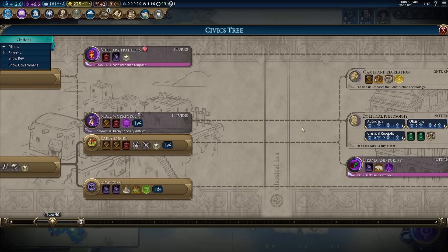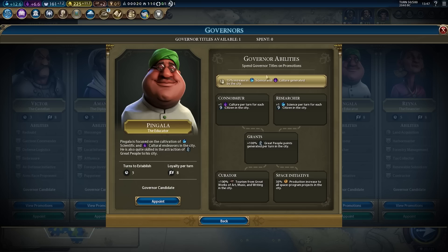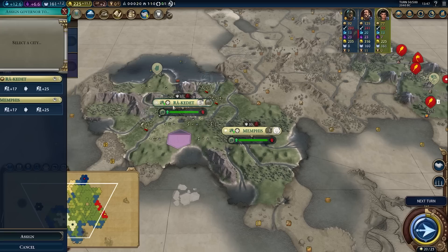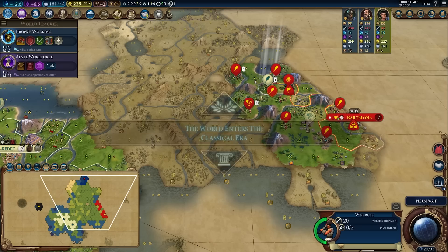Now here's a question — do we want to go for Pingala or Reyna first? I feel like there's some potential for Reyna if we go for Forestry Management, but Pingala is just the best default choice. We won't be going Magnus this game because we won't be chopping. So let's just take Pingala and slap him in there. We have 50% settler production, so we can go ahead and get started on a couple more settlers nice and early.